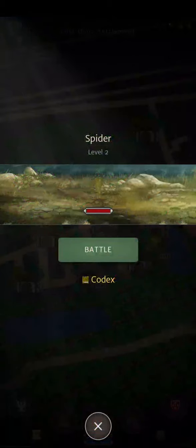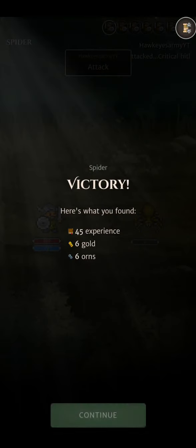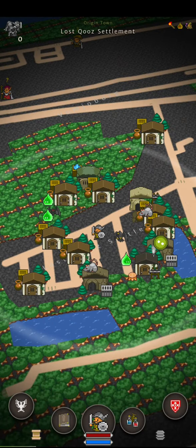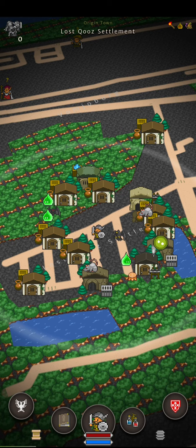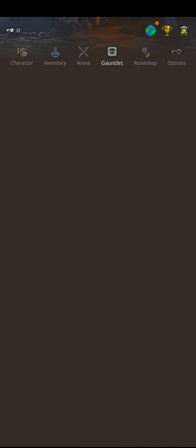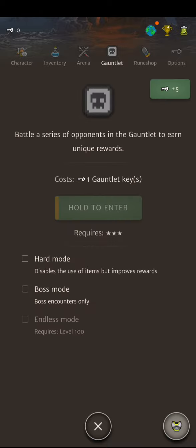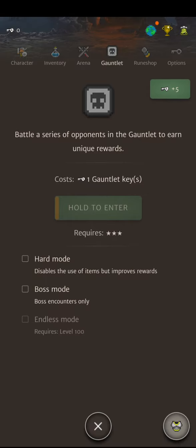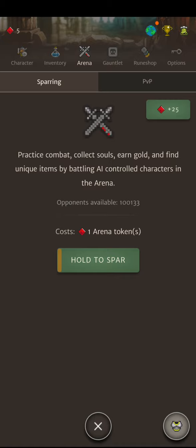Let's do a spider — that sounds like fun. Ooh, new guy. Not ready to take that on. Let's do an arena. Wait, do you just straight up do gauntlet? Let's go. Let's do one arena and see how it goes.